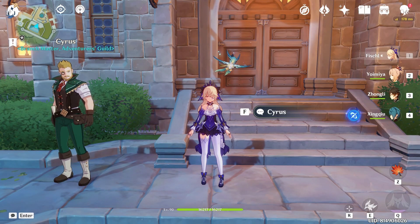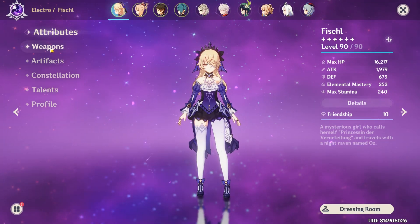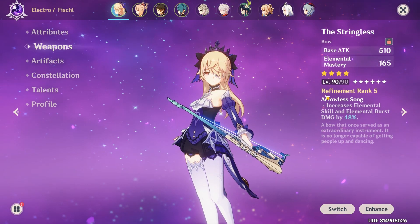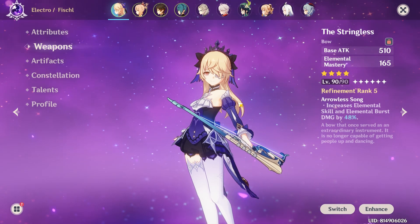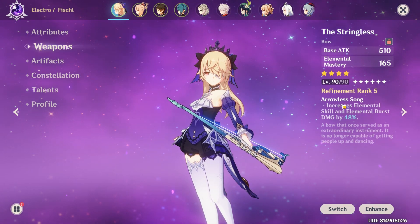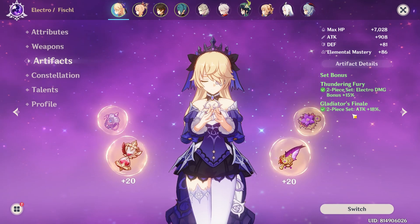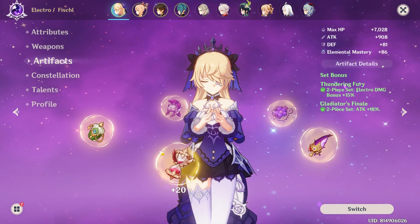Hey internet, so this is my official build. The official weapon is Stringless R5, level 90. If you got a Stringless and it's just R1, that's pretty much good enough — the more refined the better as usual. I've got two-piece Thundering Fury, two-piece Gladiator.